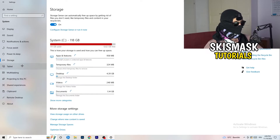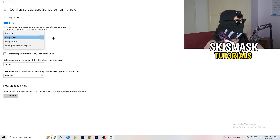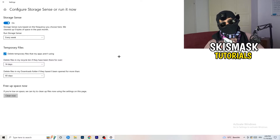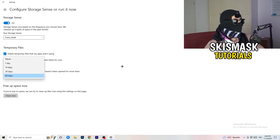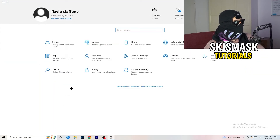Go to Storage, then click Configure Storage Sense or Run It Now. Turn on Storage Sense and set it to run every week. Enable Delete Temporary Files that my apps aren't using, set Delete Files in my Downloads folder that haven't been opened for more than 60 days, and then click Clean Now. This will help free up space and improve performance.